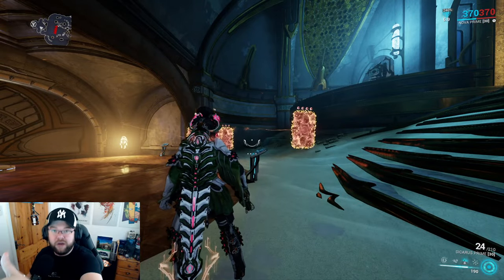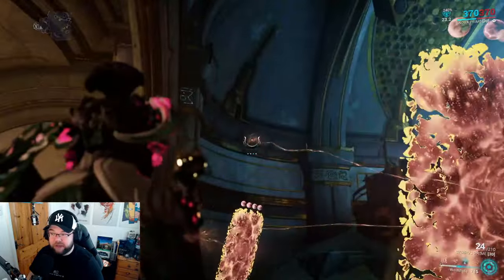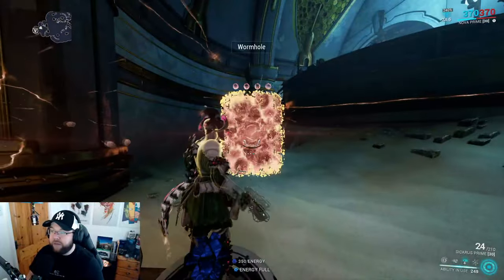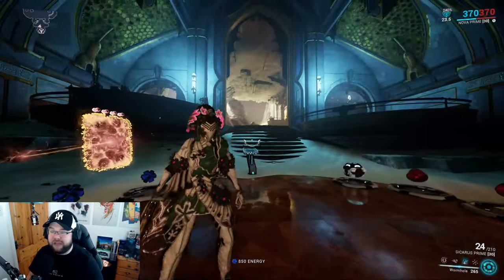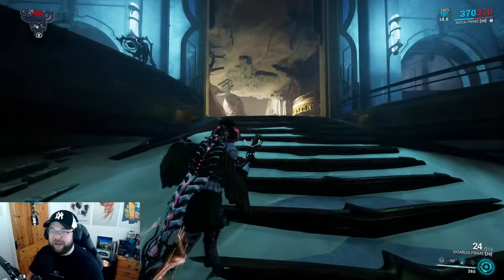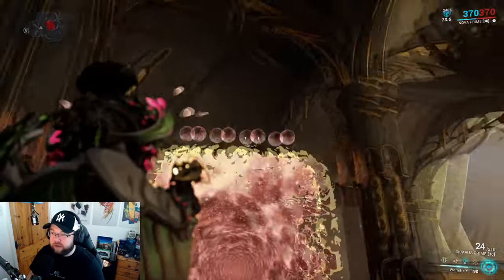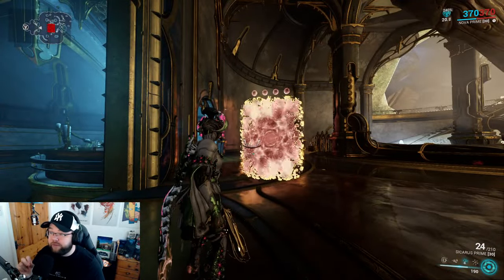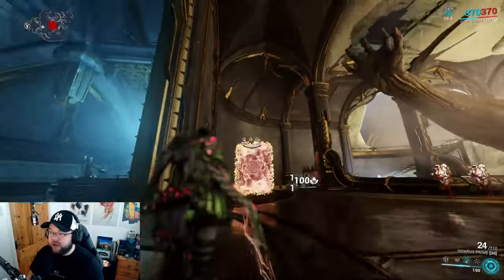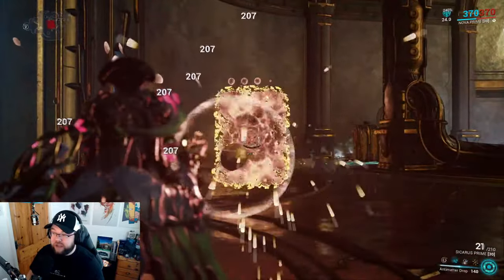When you tap it, you can see the preview briefly. Mine's currently bugged but if you hold it down, you'll visually see where the portal will be placed — really useful for setting things up in a specific way. The ability now also has charges shown at the top. Using the portal consumes a charge, so if you enter and come back you'll see the charge count drop.